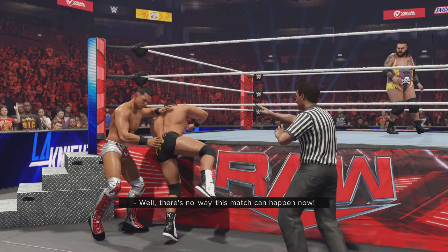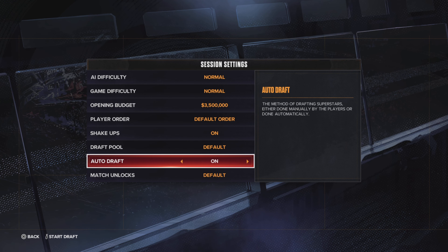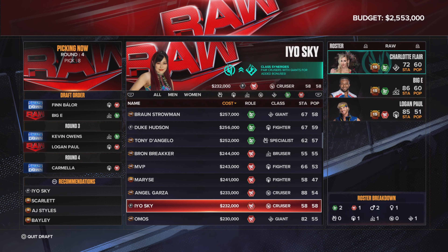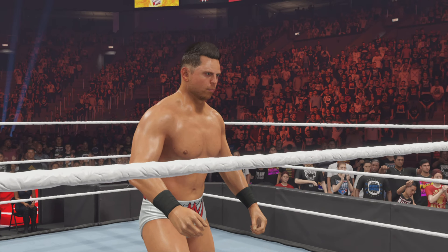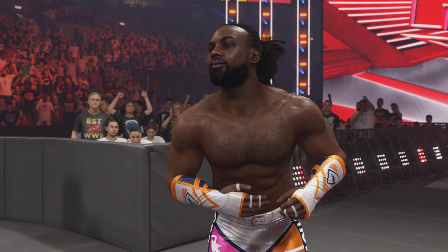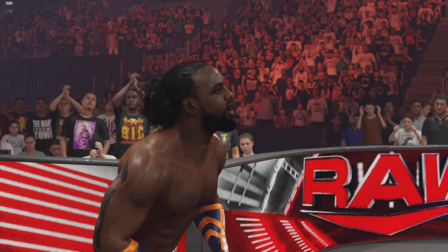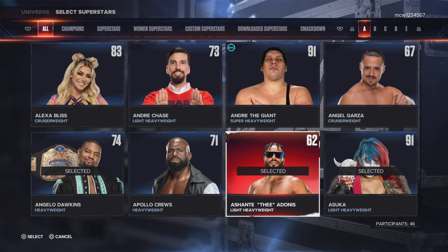Moving on to drafting a roster: I suggest going into MyGM and putting on an auto-draft, letting the AI draft a roster for you. Take a picture or note of who's on the brand, then go into Universe Mode and manually put that all in. Alternatively, you can go online and type in something like 'team selector' — there are websites where you can put everyone on the roster in and do a brand split from there. Or you can simply go through the roster and select who you want on each brand.